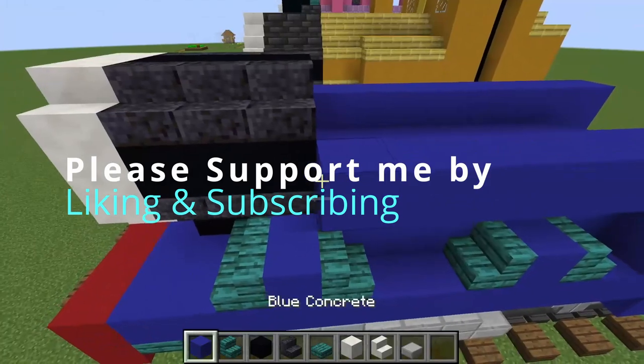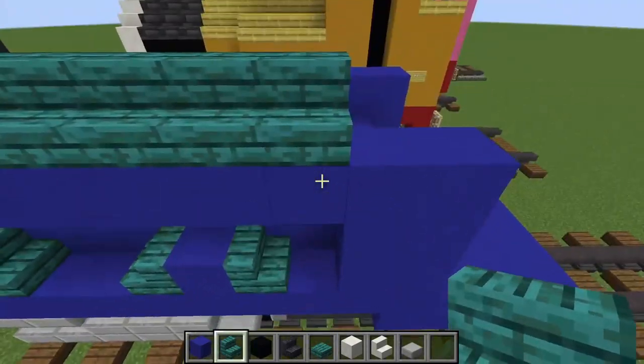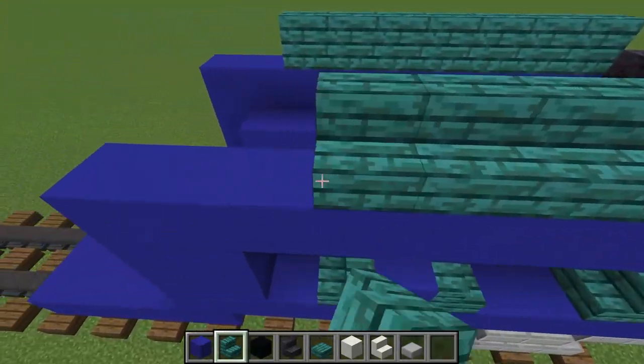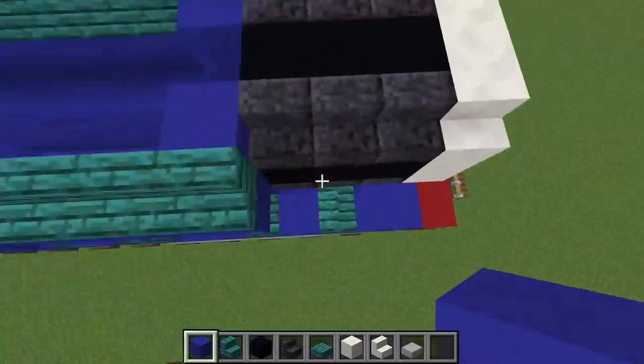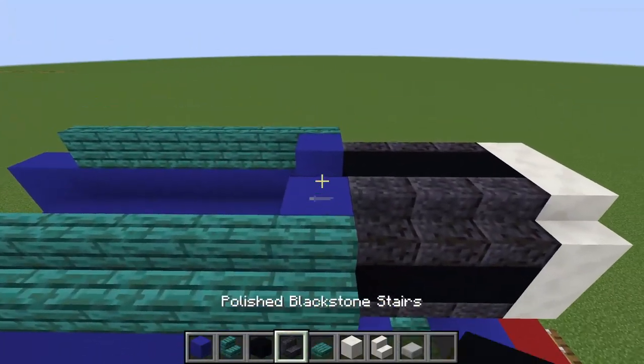Now we're going to grab some warped stairs, go back to the top of the locomotive, and place them up to here on both sides. Then to block the view from the outside to the inside we're just going to place blocks there so you can't see in.